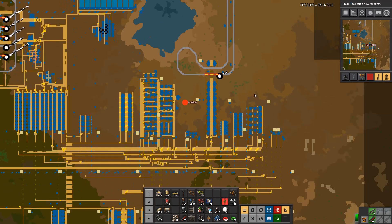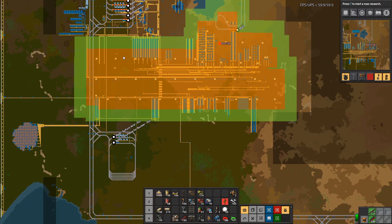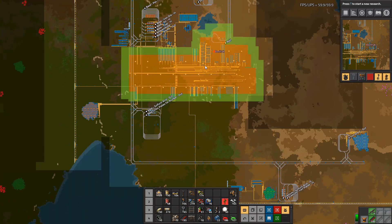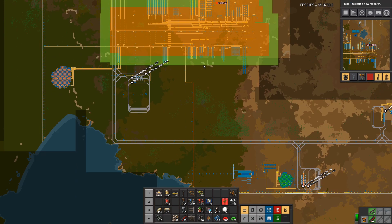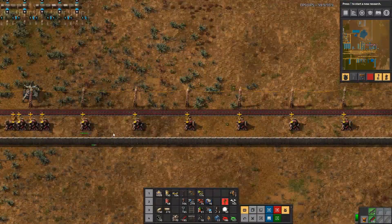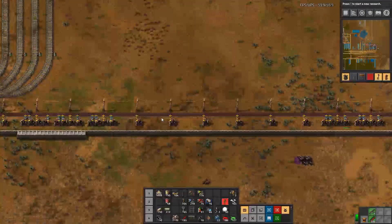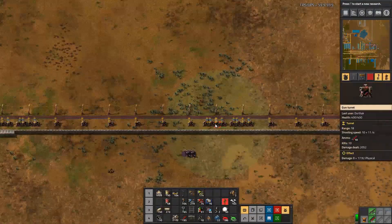Between episodes I've expanded our Roboport network that covers the entire core of our base. I also went ahead and checked our defenses and one of the things we've noticed is that we're starting to get more and more damage. I fixed them a few times between episodes but the biters are definitely attacking.